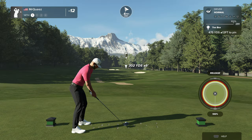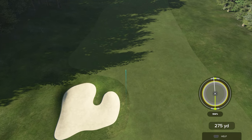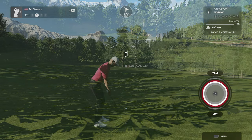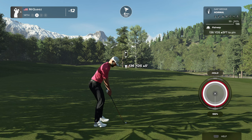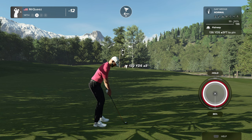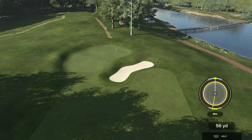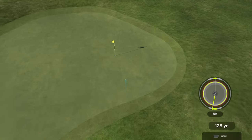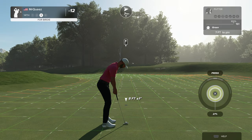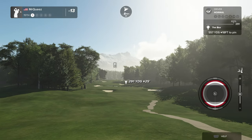Looks like we're ready to go here on the 14th. That was good stuff. This one's about 135 yards to go. I like the way this is tracking. Really well judged approach there — good luck, 7 feet to go. Yeah, that'll do. After that hole, you sit at 13 under par.